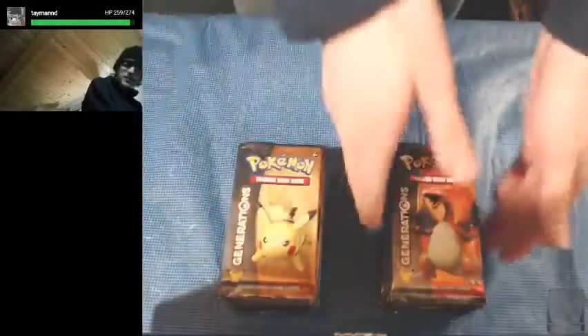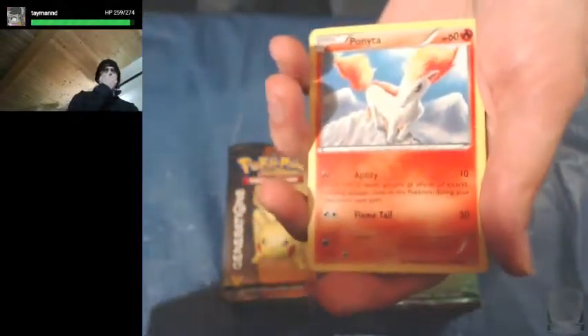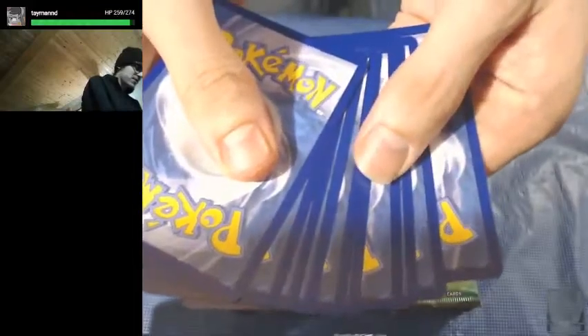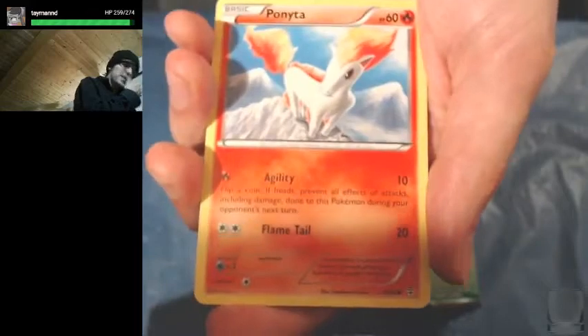First pack — we'll start with the right side this time; normally I start with the left but let's change it up. Also, there are no code cards in this set, which is a bit different. And since this is the Radiant Collection, I'm not exactly sure what the card trick is. We'll just go through this first pack and see what we get.